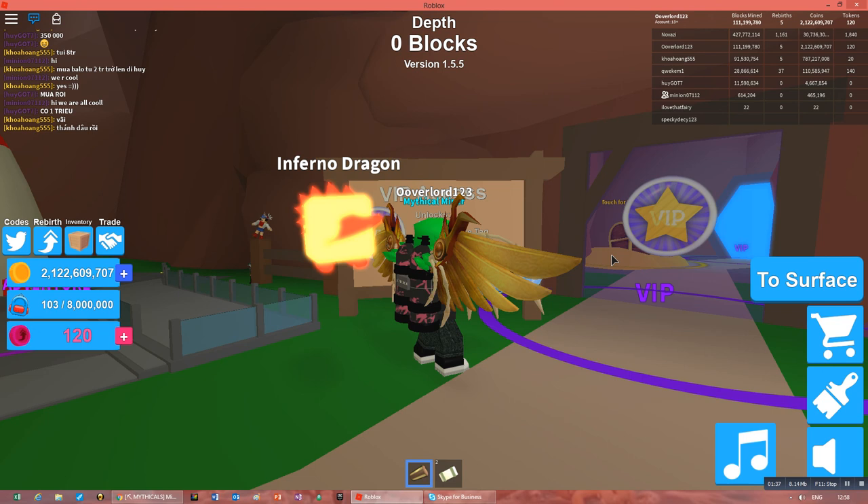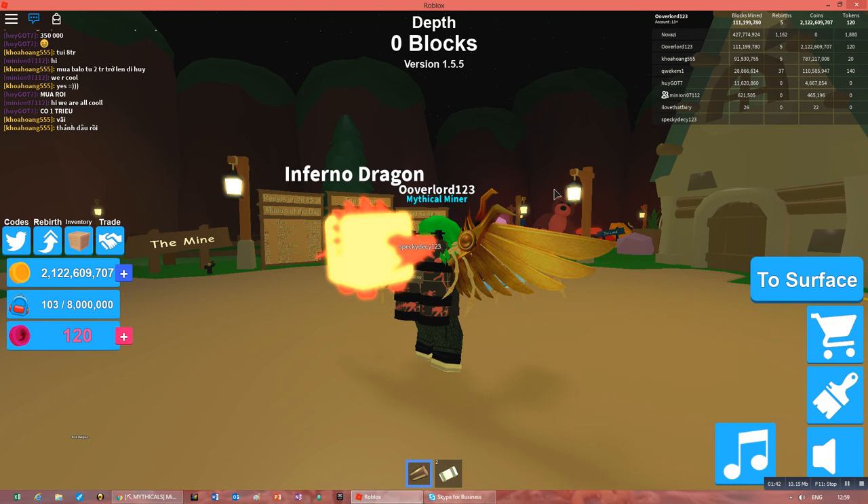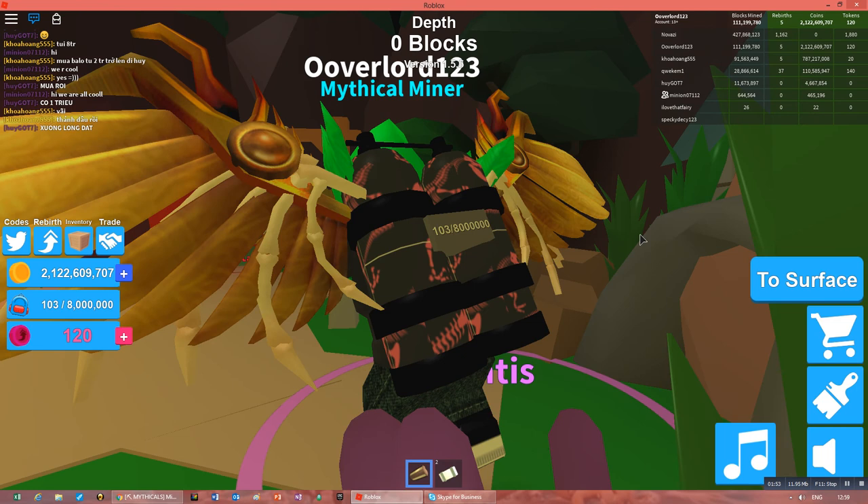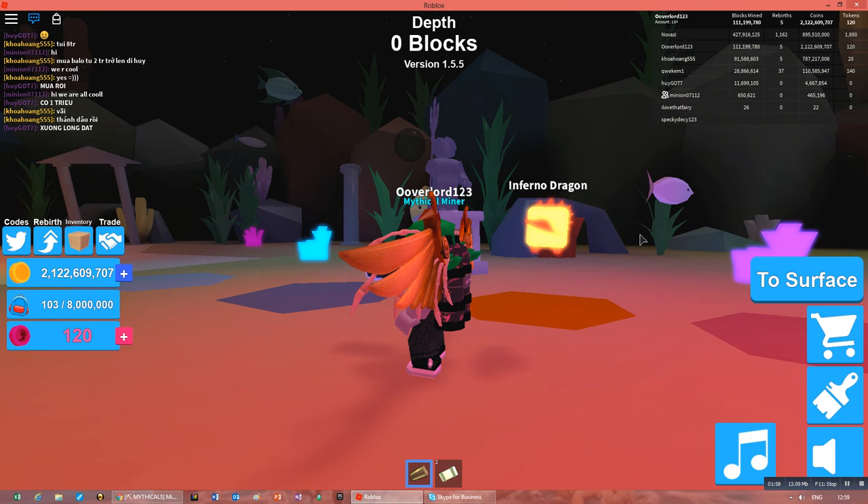Now I'm going to take you to Atlantis, which is known as the best and most valuable place in this game. There are many places like Dino Land, Food Land, Candy Land, and Toy Land. This is Atlantis — this is my favorite, though I like the mine more.